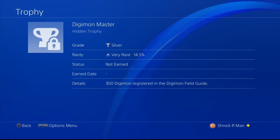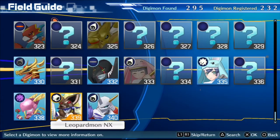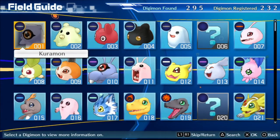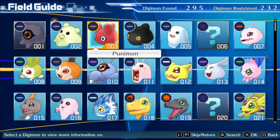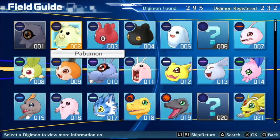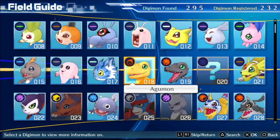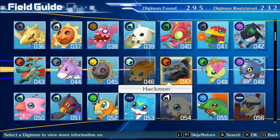The fourth trophy is Digimon Master, which requires you to raise 300 different Digimon and register them in your field guide. As you can see on my list in the top right-hand corner, I have found 295 Digimon but only registered 232. To tell which ones you've registered, open the menu, go to field guide, and you'll see three states: grayed-out images, bright colored images, and question marks. The bright colored ones are already owned or registered — target the grayed-out ones and question marks until you hit 300.